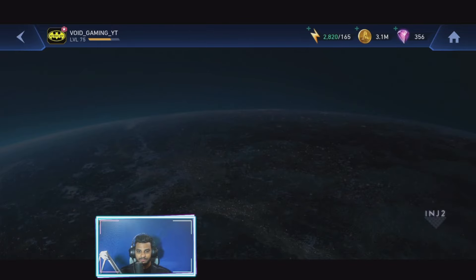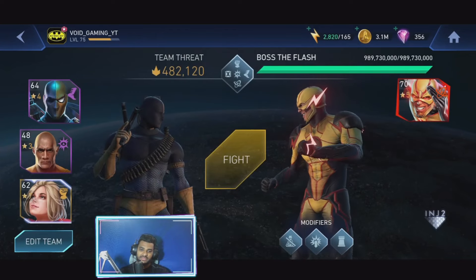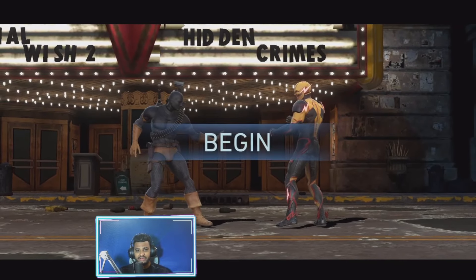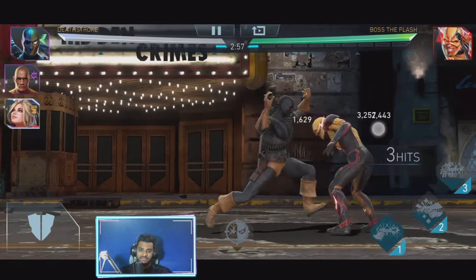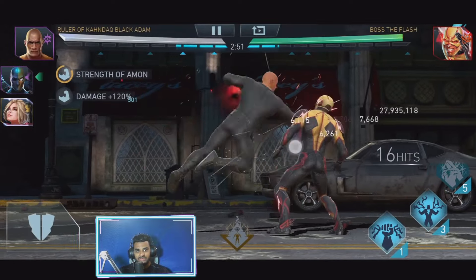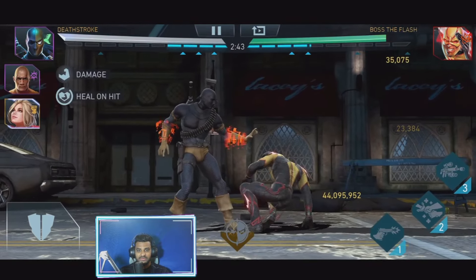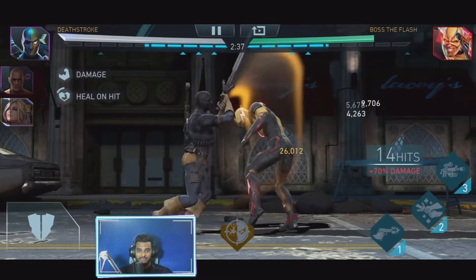Now moving on to the next pip - it's against the Flash. The boss Flash is not that easy, because he cannot take damage over time. He is resistant to damage over time. He has a resilient modifier, so he basically converts all the lethal and critical attacks. There is a little shield coming around him, just like we have the shield for Brainiac in phase 2, which means he won't take any sort of lethal or critical damage. Plus there is no DOT, which means we cannot use our LOA team as well.